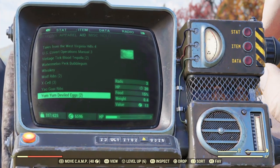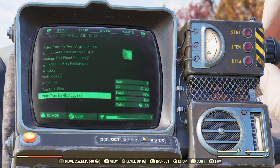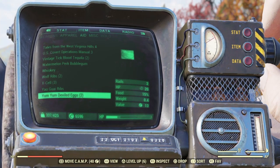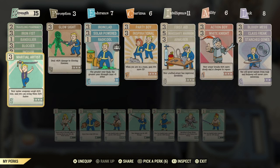I will talk you through the setup, the figures, the cards, the equipment, and everything else that I used to achieve those incredible numbers. First of all, let's look at the perk cards. I'm using an unarmed build, so it works with things like Mole Miner Gauntlets, Deathclaw Gauntlets, and Power Fists.